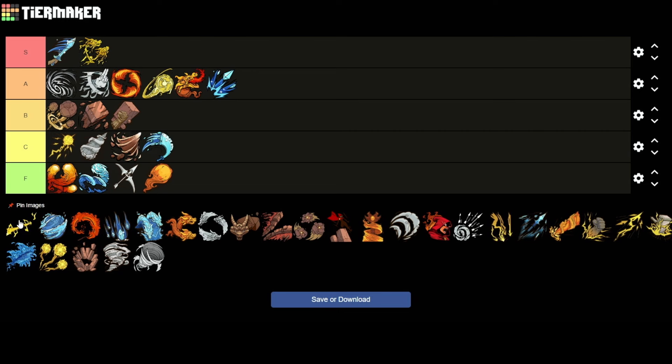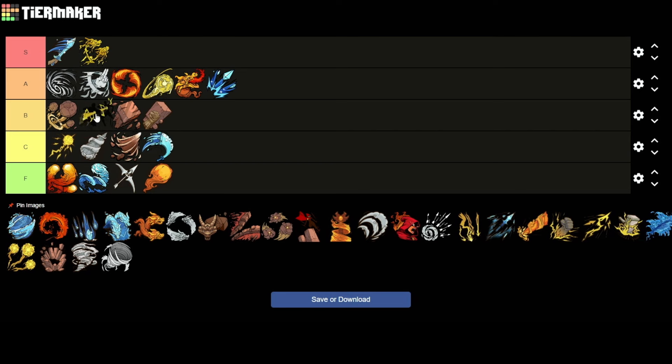Volt Surge is really nice — you can shock multiple enemies with it. It's pretty nice. It's probably up in the B tier. I'm going to put it right beside the Stone Strike. And when you charge it up, it fires off a lot of bolts.